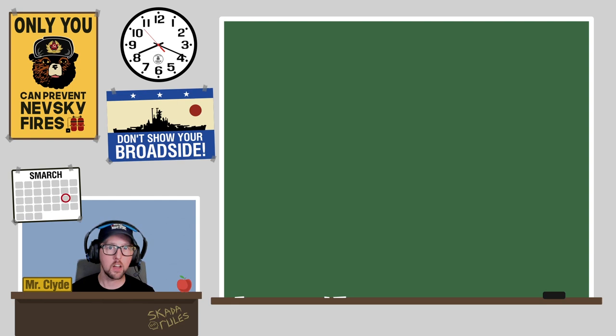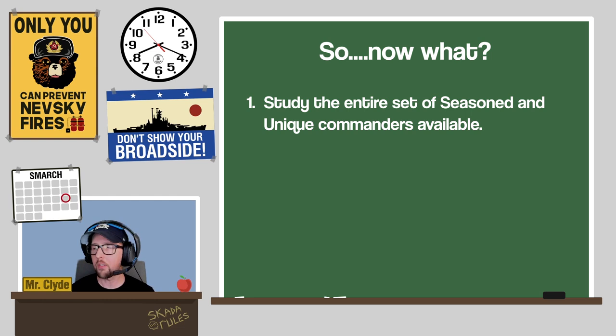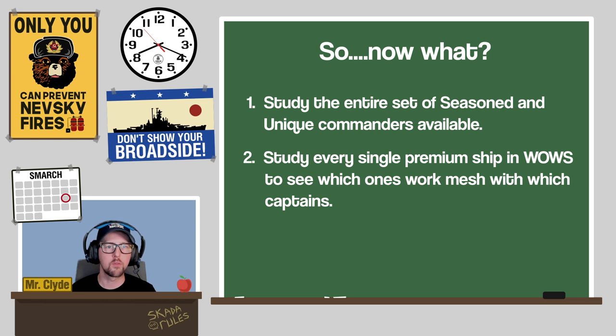To do this, I needed to understand a few things. First, I needed to know what nations had specialized commanders — really which ones were out there. I spent a lot of time studying seasoned and unique commanders, their enhanced skills, their talents, and learning what classes of ships these abilities applied to best. Then I needed to study all of the premium ships for each nation to understand what ships would best benefit from these enhanced skills.